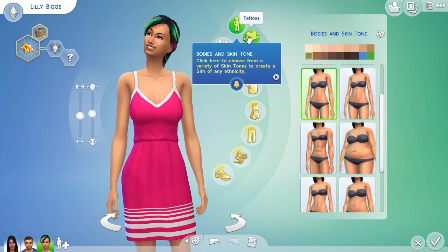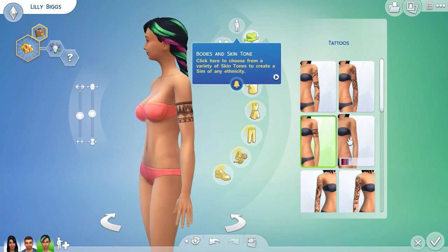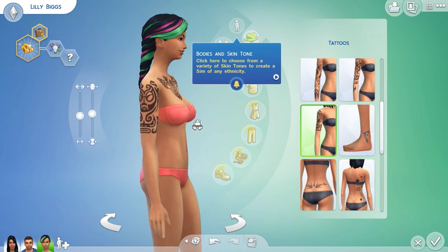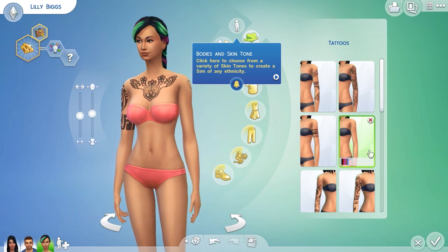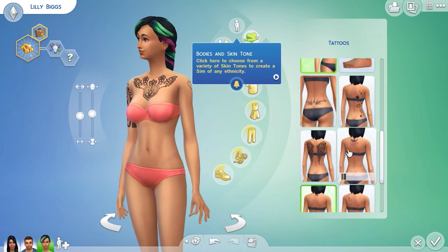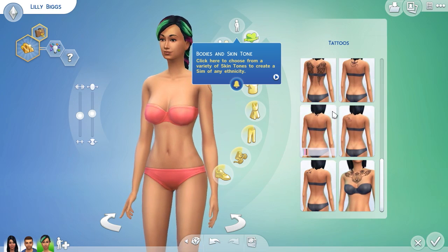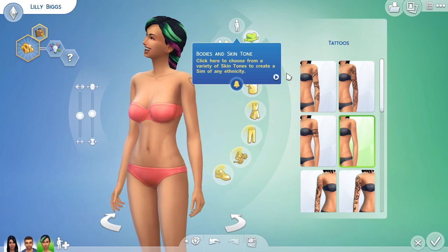She'd be like a funky chick and have a tattoo — she should be like a rebellious girl. Maybe this one... where is it? There was one with like a heart on the arm which I didn't think looked too bad. Oh I've given her like three tattoos — she's obsessed with tattoos! Let's turn some off. Alright, that's good.